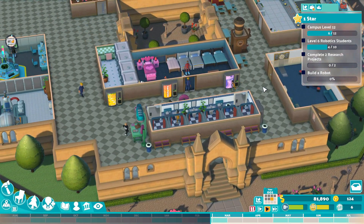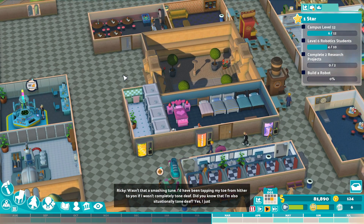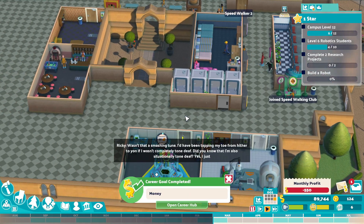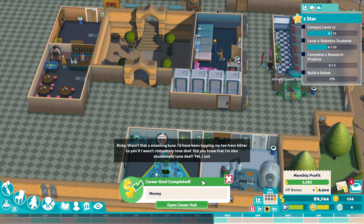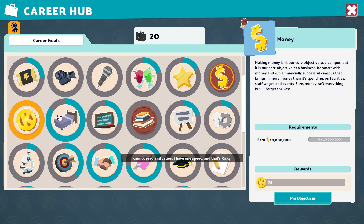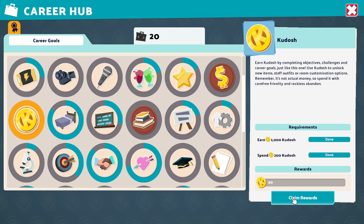I gotta go chase a cat out of somewhere - I'm always chasing cats out. Career goal money - he's getting all these career goals. Earned a thousand kudosh? I was like, I just got an achievement for something. I got this one too. I got both of them done.